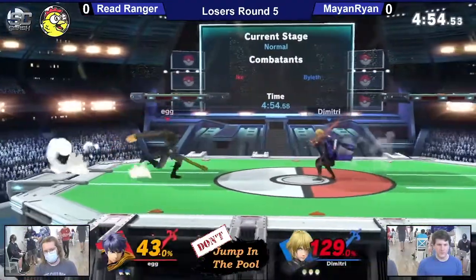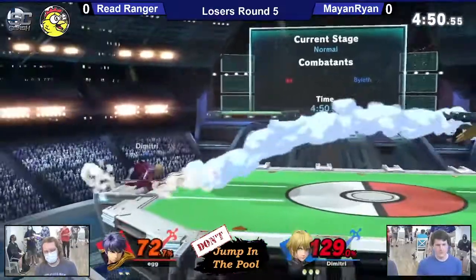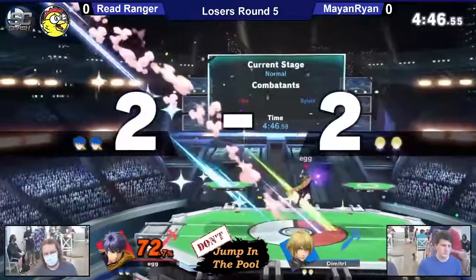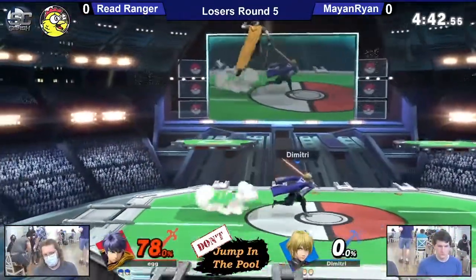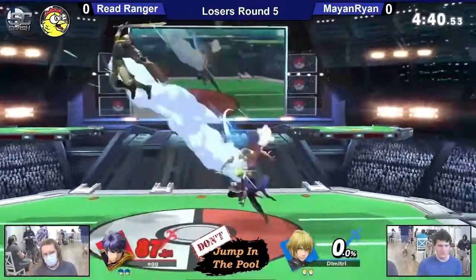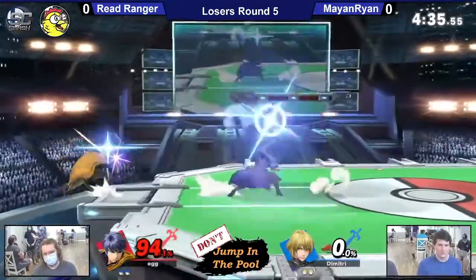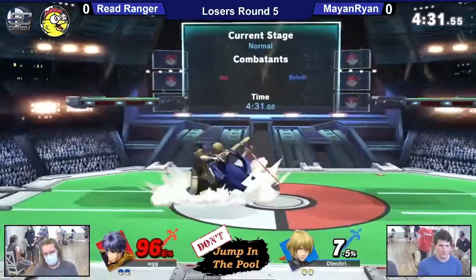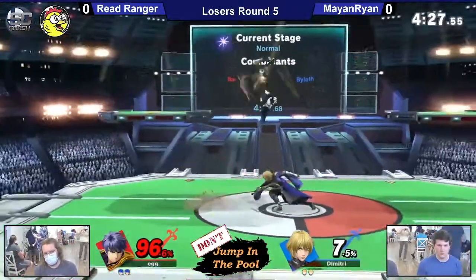That combo actually comes back at 110% and it kills then. But it's also only at ledge. Because outside of ledge, as long as you're DI'ing behind Violet, you're safe no matter what. But at ledge, if you DI behind Violet at over 100%, you just die - you just get flung into the bottom blast zone.